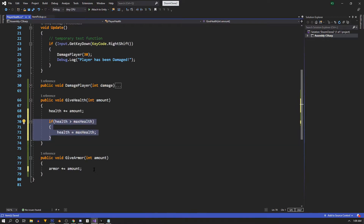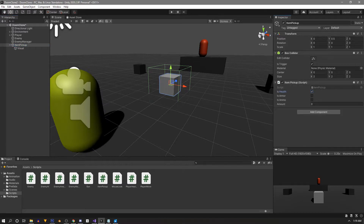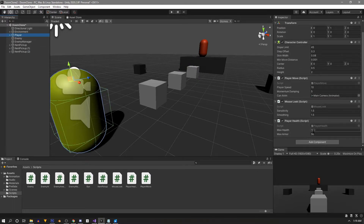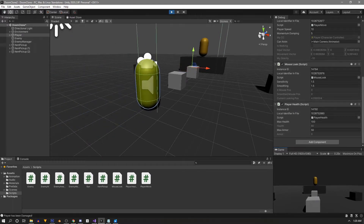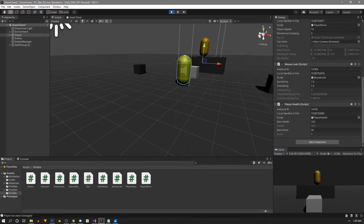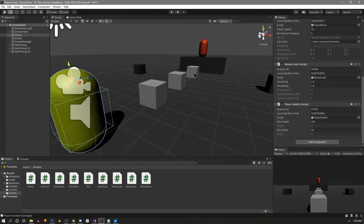We save and jump into Unity for a quick test. Set the pickup to health with an amount of 30 and duplicate it a couple of times. Select the player, go to the PlayerHealth script, and set the inspector to Debug mode. Hit Play, damage the player with Right Shift so health is down to 60, pick up the first item - it goes to 90, second goes to 100. On the third pickup the health stays at 100 but the pickup still disappears, which is a problem.